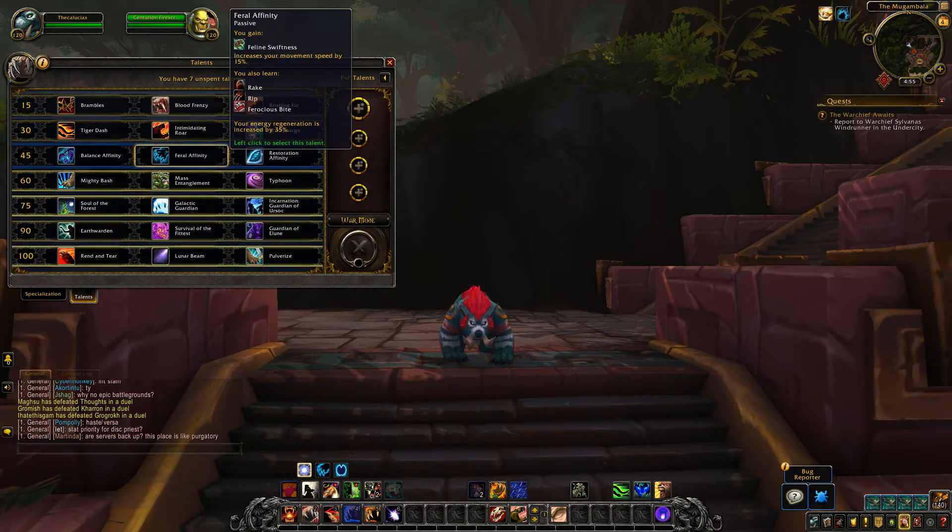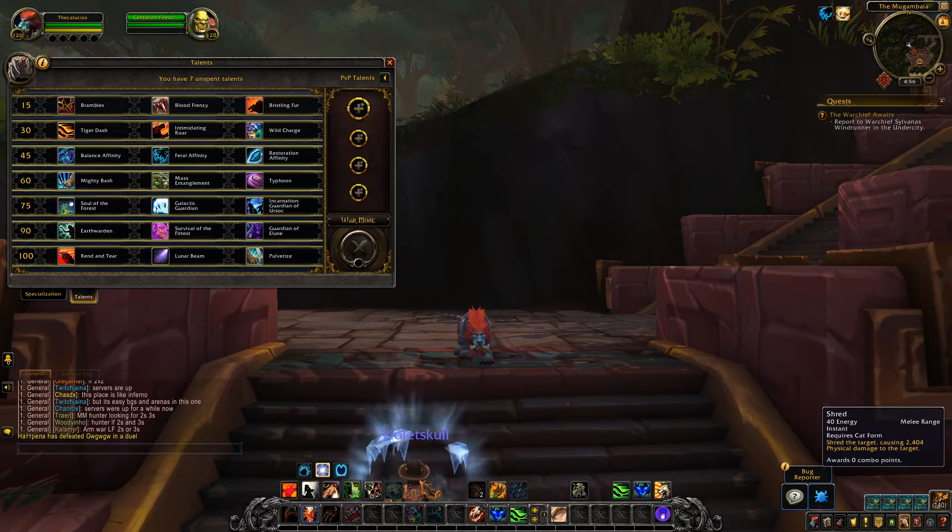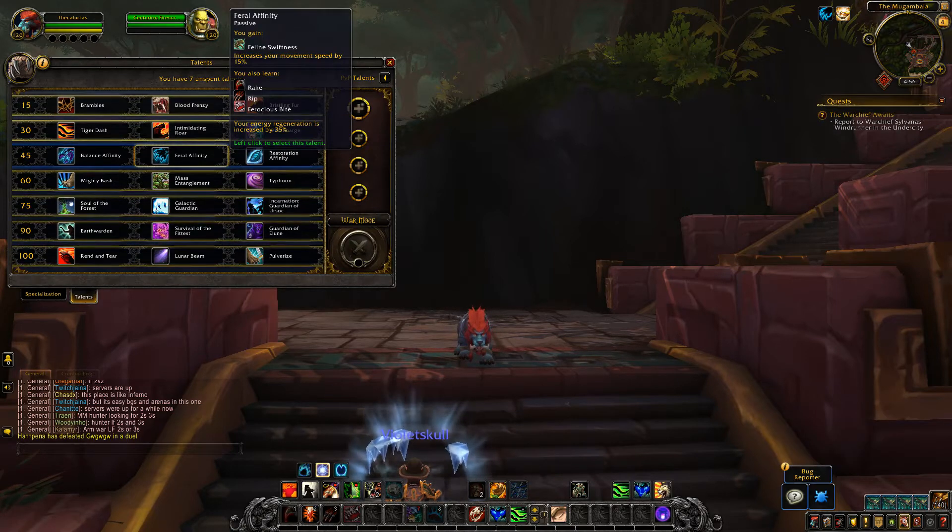Feral Affinity is pretty much unchanged. It increases your movement speed by 15%, and you will learn Rake, Rip, and Ferocious Bite. Your energy regeneration is increased by 35%. The only change is that it will no longer teach you Shred — because Shred is now baseline. So you'll know it no matter what and don't need Feral Affinity for that.